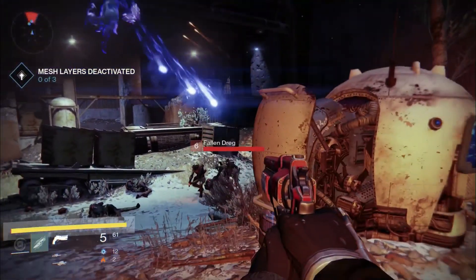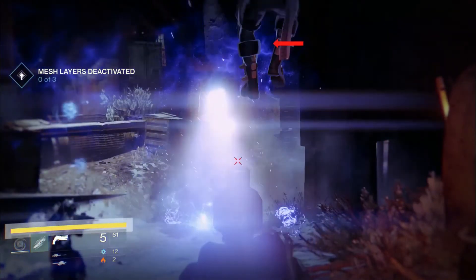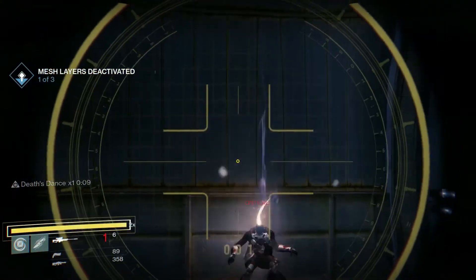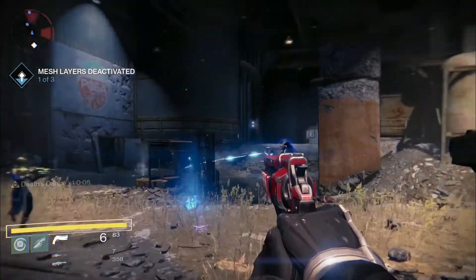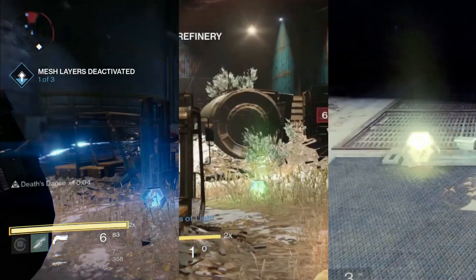We then see this Titan begin levitating backwards — my guess is that this is the Glide ability. After getting a headshot on this cloaked Fallen, the player earns something called Death's Dance, though I'm still not sure exactly what this does. The colour of these weapon drops probably represents a different level of rarity — green being common, purple being superior, and yellow being exotic.